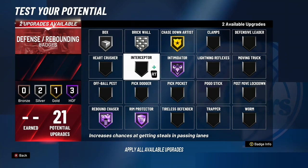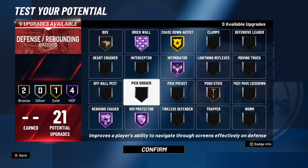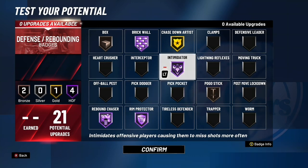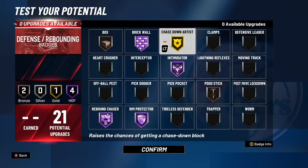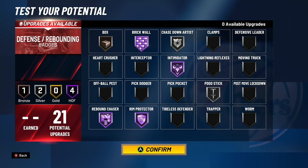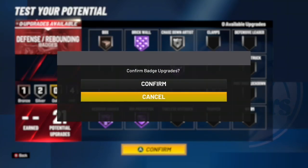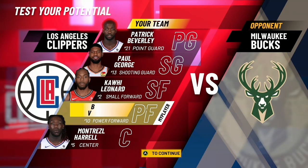For defensive badges we put hall of fame brick wall, bronze box out, gold chase down artist, gold pogo stick, hall of fame intimidator, hall of fame rim protector, and hall of fame rebound chaser. I adjusted chase down artist from gold to silver briefly to raise pogo stick, then went back to gold chase down and gold pogo stick. That's the build — if you enjoyed, please leave a like, comment, and subscribe if you're new. Peace out.